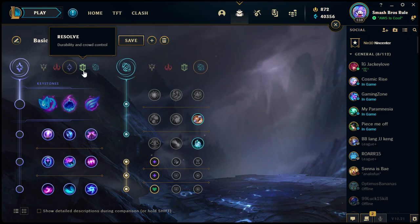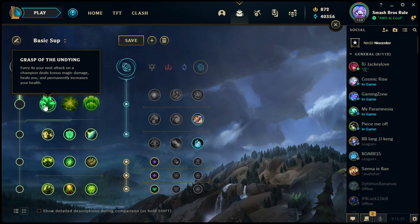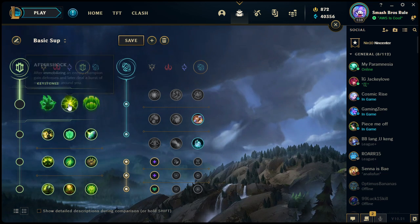Fourth tree: Resolve — durability and crowd control. First keystone is Grasp of the Undying, which I mentioned earlier. Every four seconds, your next attack on a champion deals bonus magic damage, heals you, and permanently increases your health. It may not seem like much — health only increases by five per proc — but if you get 20 procs off, that's quite a bit of difference. There's no cap on it either, so you can just keep stacking, getting bigger and bigger, and it heals you while you gain permanent health.